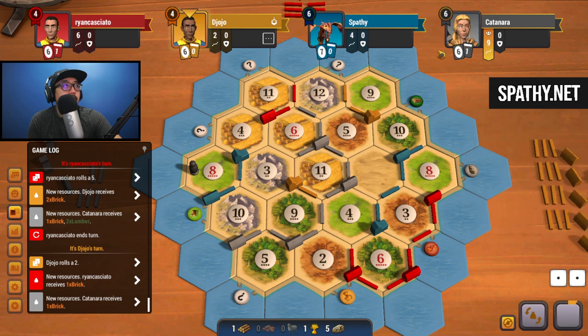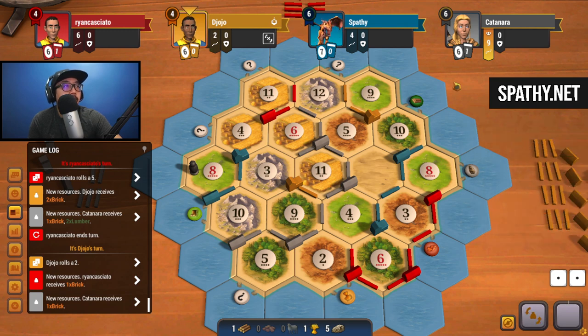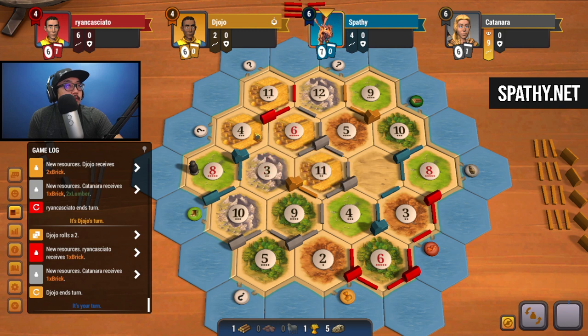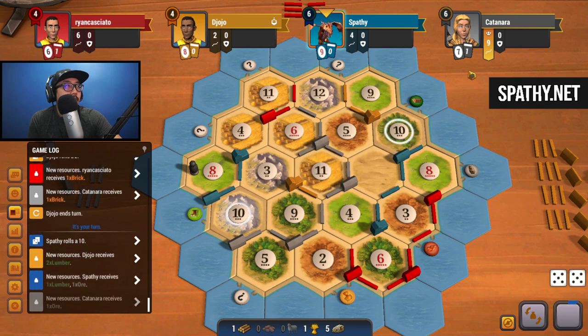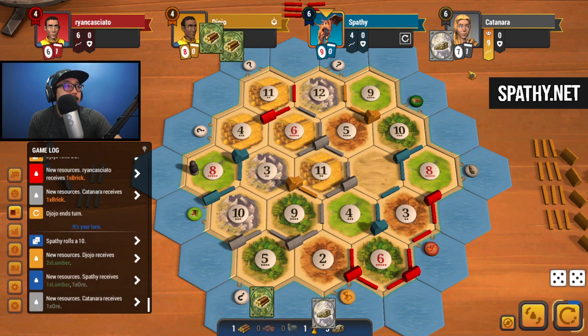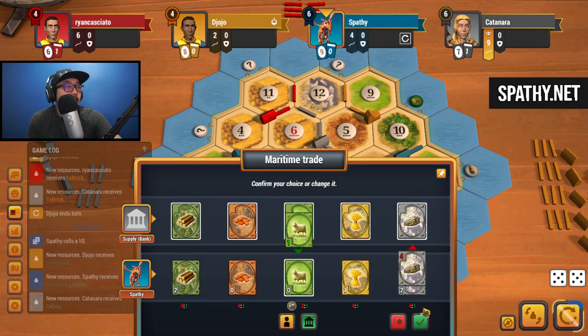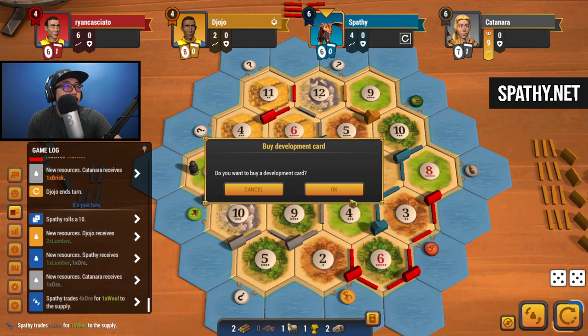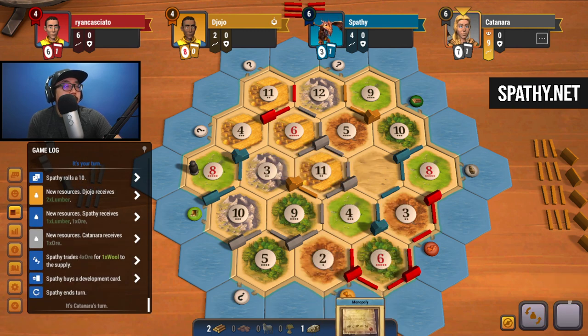At this point I'm going for four and eight. Ten - getting some more ore. I feel like it's the right move to make this trade. Buy a dev. All right, working towards army - we got mono! If we could get a bunch of sheep out there that would be ideal. Six - wood for us.